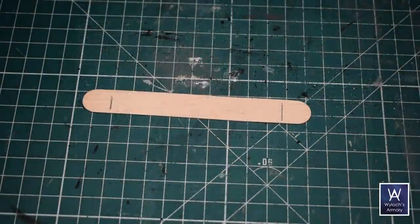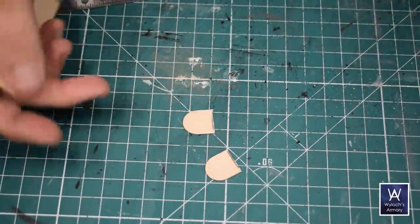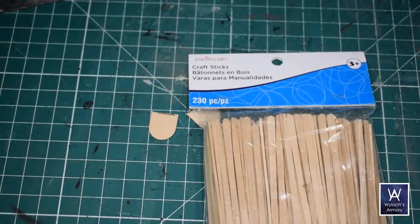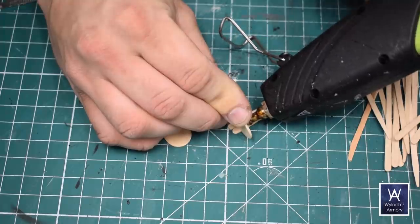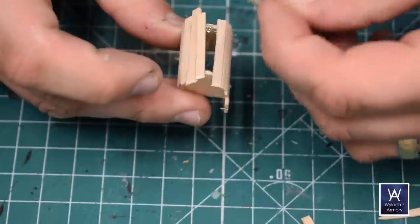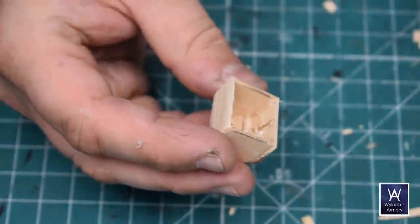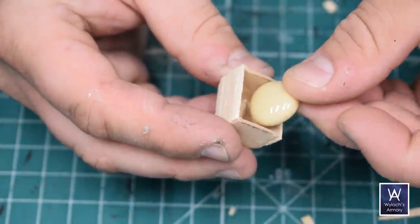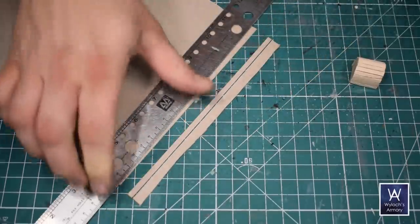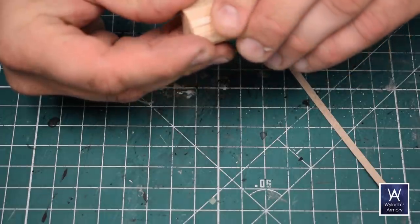Let's start with the wooden chest. Pretty simple. I took one of those jumbo-sized popsicle sticks and cut off the two ends, and then some of these small flat wooden picks. I think toothpicks would work too. Small wood bits and just hot glue those around to form the outside. I also hot glued in a glass bead to add some weight.